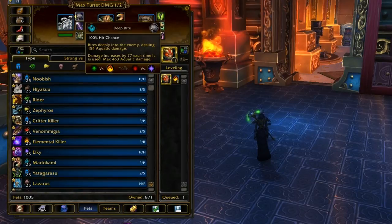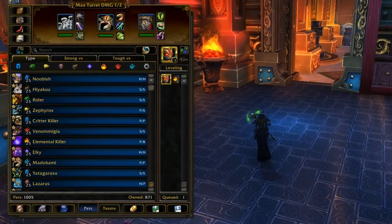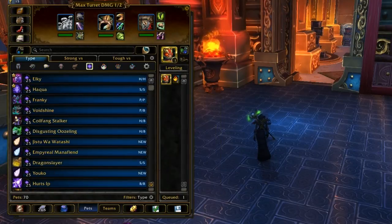That's why I like to take Deep Bite instead. Deep Bite is like an Arcane Blast ability — Arcane Blast does more damage the more times you use it, up to a max amount. Deep Bite starts off with a tiny bit of damage — 154 — and increases by 77 each time you use it, up to a maximum of 463. You need to use Deep Bite four times before you start hitting at max. With Arcane Blast you only need to use it twice to start hitting max damage.